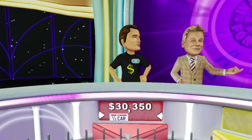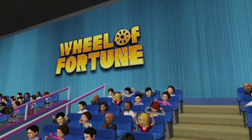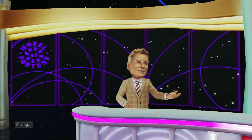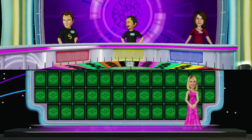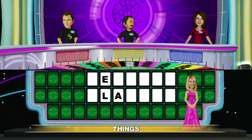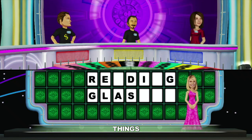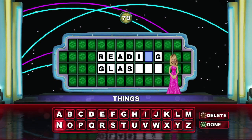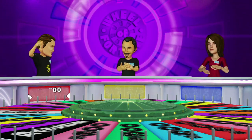Everybody's doing well, but who will go to the bonus round? We'll find out after this. It's a close game. You're going to need $3,000, which is how much this toss-up is worth. Things is the category for our next puzzle. And it's player one. Player one, you won the right to give it the first spin.